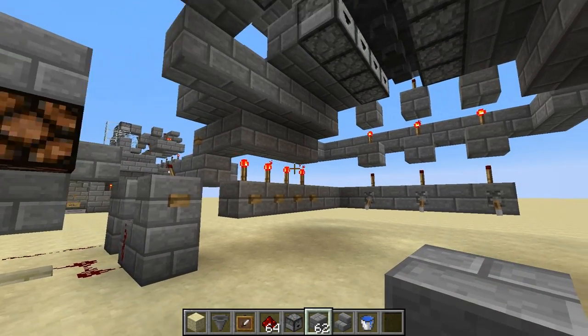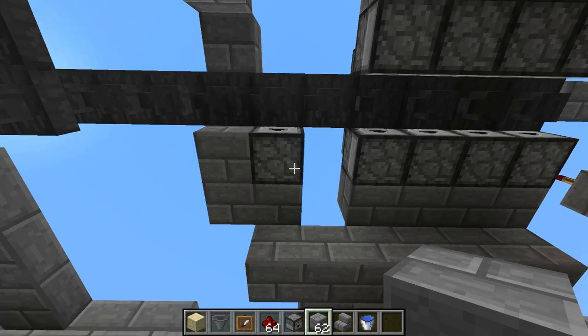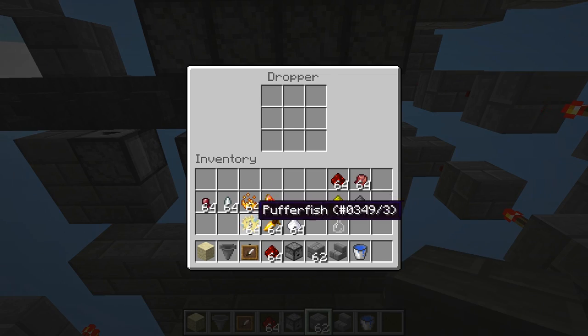Now the only thing left to do is fill in all the ingredients. Put the nether wart over here, and each of the main ingredients into one of these eight droppers. It doesn't really matter which order, just as long as you label them correctly afterward.